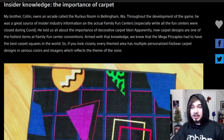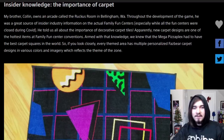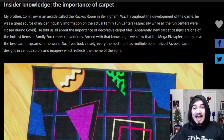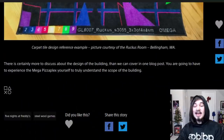The caption says 'Reference Arcade Maintenance,' picture courtesy of Ruckus Room from Bellingham, Washington. This is the final paragraph: the insider knowledge, the importance of carpet. My brother Colin owns an arcade called the Ruckus Room in Bellingham, Washington. Throughout the development of the game, he was a great source of insider industry information on actual Family Fun Centers, especially while all the Fun Centers were closed during COVID. He told us all about the importance of decorative carpet tiles. Apparently, new carpet designs are one of the hottest items at Family Fun Center conventions. Armed with that knowledge, we knew that the Mega Pizzaplex had to have the best carpet squares in the world. So if you look closely, every themed area has multiple personalized Fazbear carpet designs in various colors and imagery which reflects the theme of the zone. And they supply a reference image from Ruckus Room.